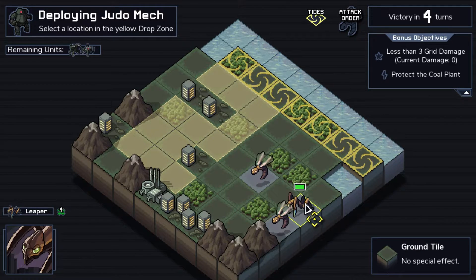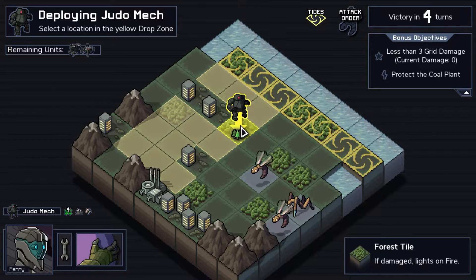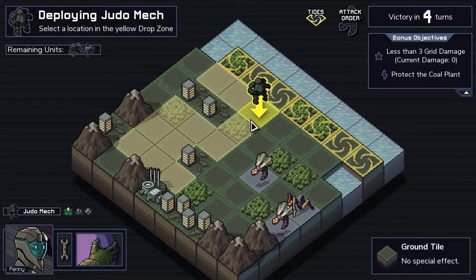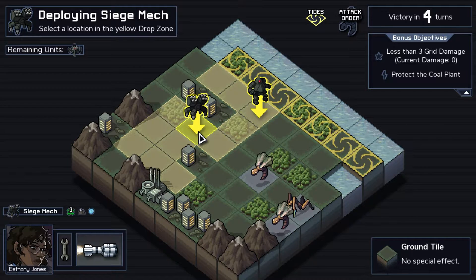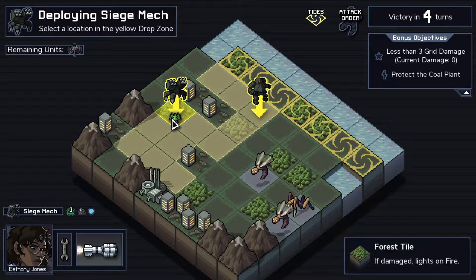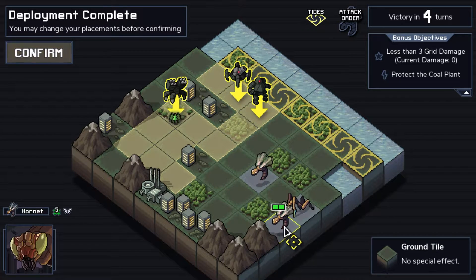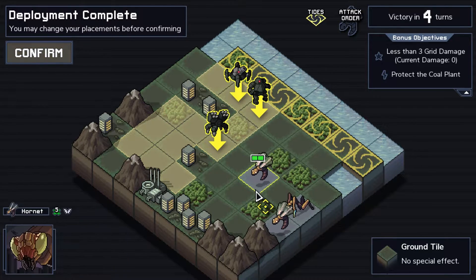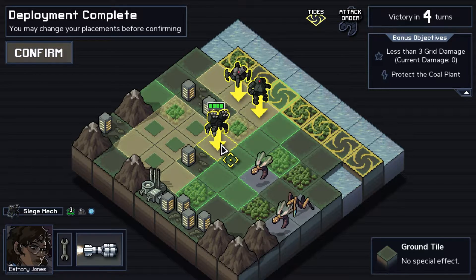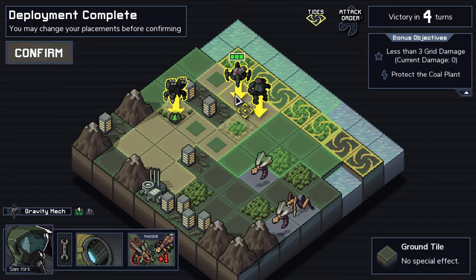With the hornets — the hornets cannot be drowned. The leaper can, but the leaper is probably just going to go for a building. In fact, most of these enemies will go for a building initially unless I give them another target. We might want to push the siege mech up a little bit to give them another target, but I want to be able to hit the buildings to push hornets off of them. It's kind of an awkward situation.